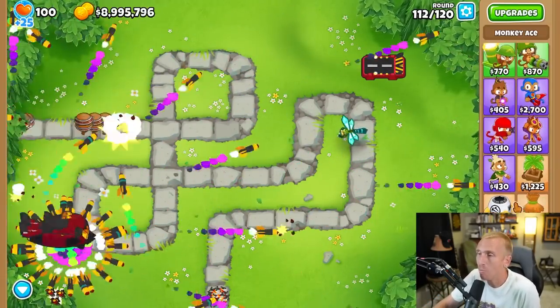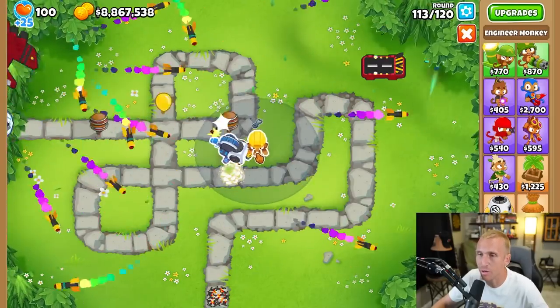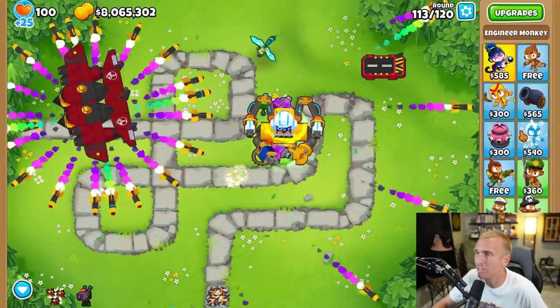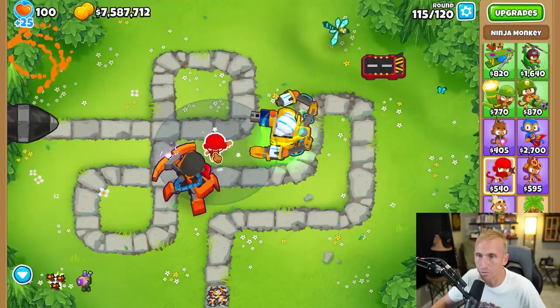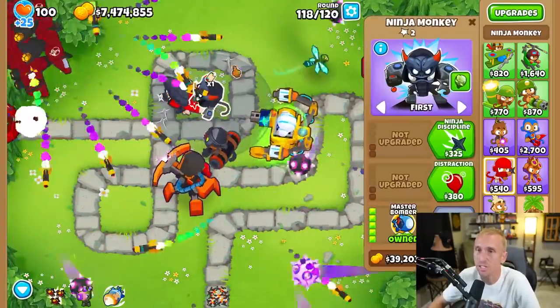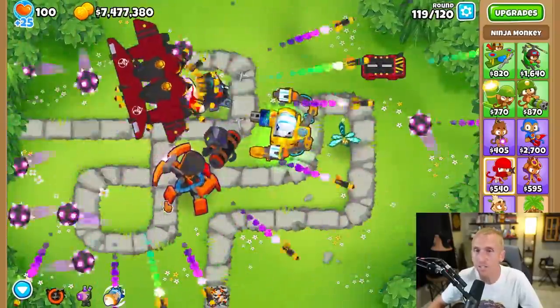I'm wondering, can we put multiple down? Did they end up going through with their thing where you can only have three down now? This is Challenge Editor, but it's technically still a game so it should be the same. We'll grab two paragons there and our dart monkey as well. Okay, there's three. Let's go for our ninja paragon — limit reached. So you are limited to just three in your game, even on Challenge Editor. But so far this thing literally just wrecks everything.